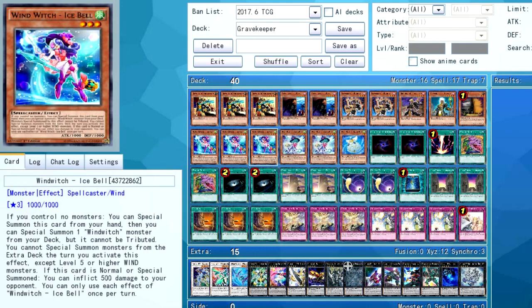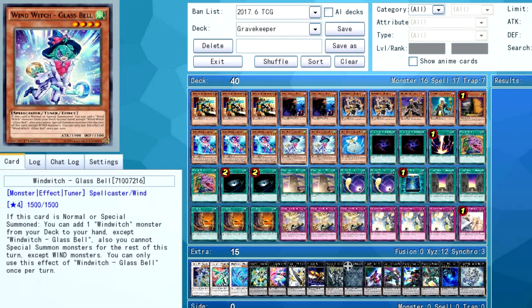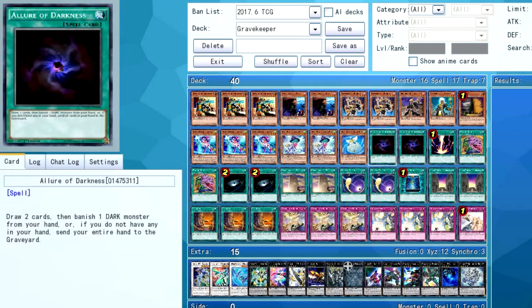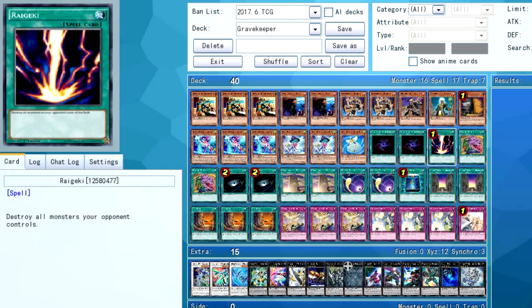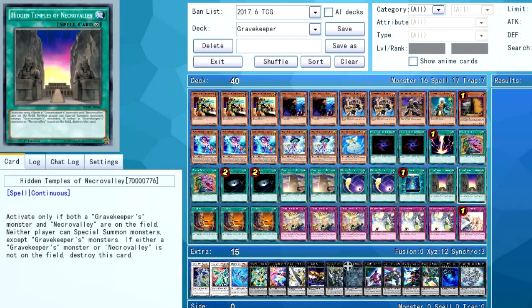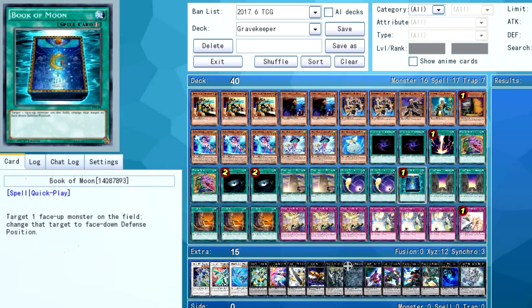Even with this version, they sort of struggle without Gravekeeper's Stele. Maxi is really good for thwarting your opponent, but if you minus one to Ash Blossom something, you're in a worse position because you're down a card. For the Wind Witches, we're playing 3 Ice Bell, 2 Glass Bell, 1 Snow Bell — I think this is the optimal lineup. I considered dropping to 1 Glass Bell, but in testing that was really bad. If you open a Glass Bell, you can summon it to search Ice Bell, and then on your next turn you can still do the full combo. That's just too invaluable to not play.